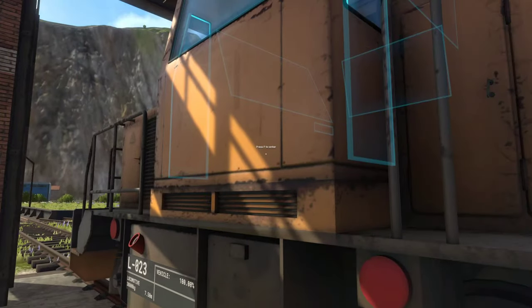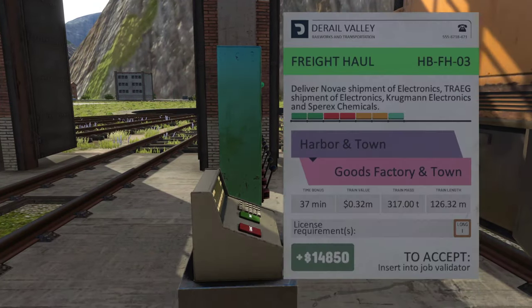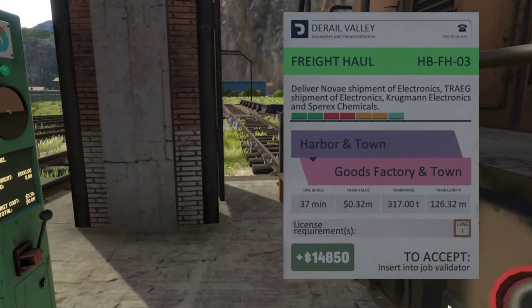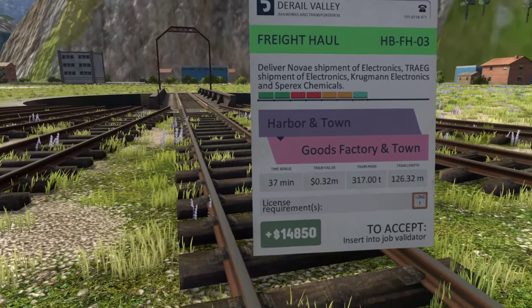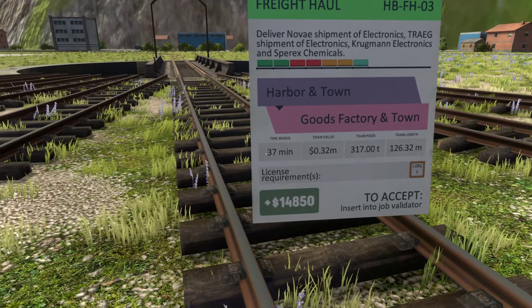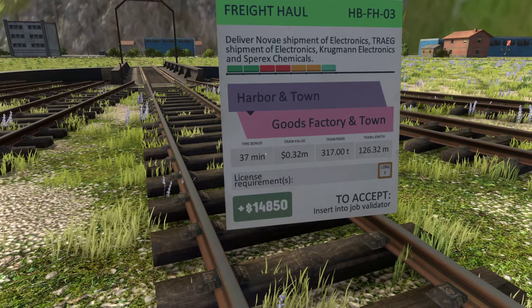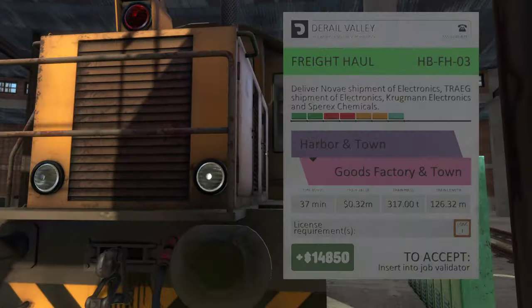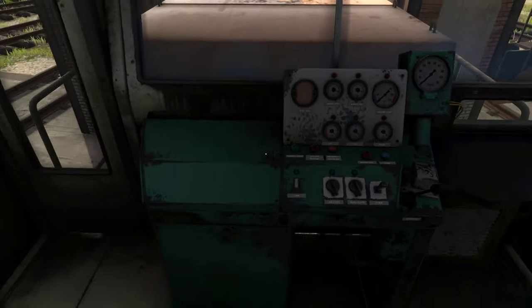I'm going to take a job — I like this one. You can see the time bonus says 37 minutes. I think as soon as you accept the job the timer starts, so I'd want to position my train first before accepting it, so that we can really save a lot of time. If you know otherwise, let me know.